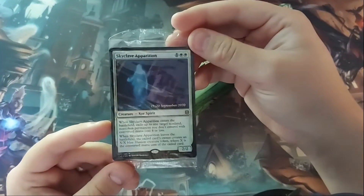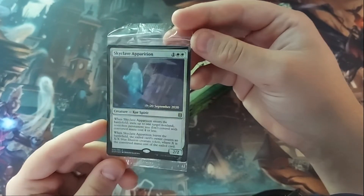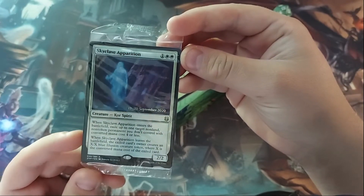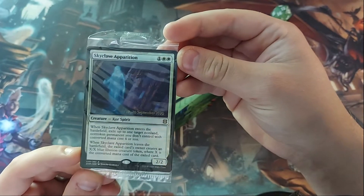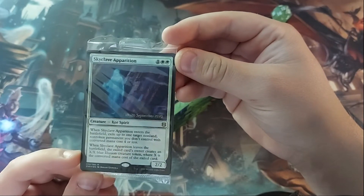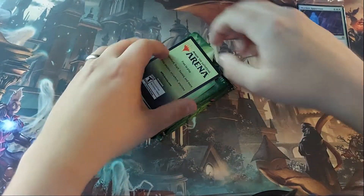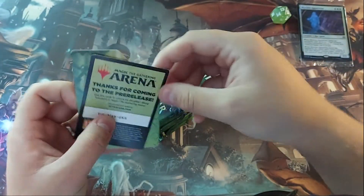Here is our foil. You can see this says 19 to 20 September 2020 — this is the Skyclave Apparition. This is one and two white. When Skyclave Apparition enters the battlefield, exile up to one target non-land, non-token permanent you don't control with converted mana cost four or less. It's a 2/2 core spirit with exile. There are a lot of white cards like this that temporarily exile a card until removed, so this is good removal for standard.